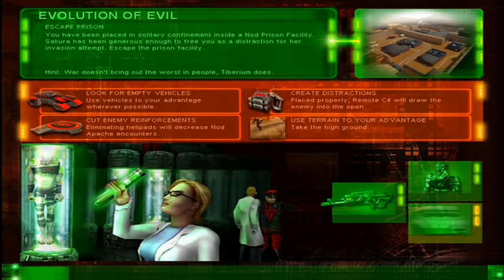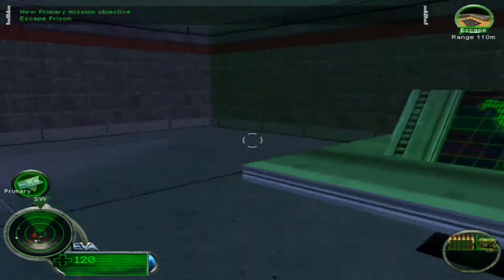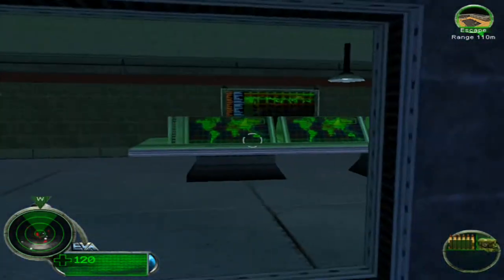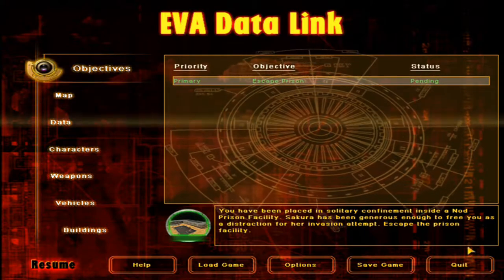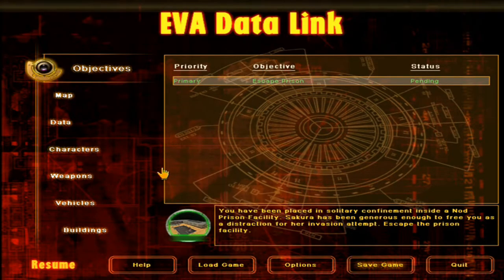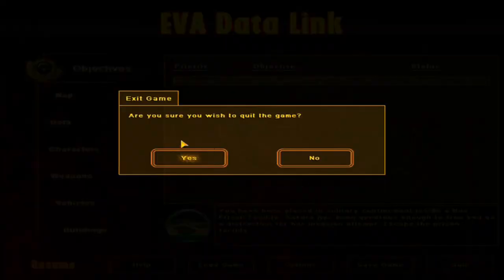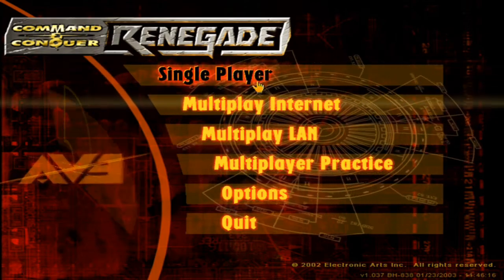Alright, so escape prison from Evolution of Evil. You have been placed in solitary confinement inside a Nod prison facility. Sakura has been generous enough to free you as a distraction for her invasion attempt. Escape the prison facility. War doesn't bring out the worst in people - Tiberium does. Basically: cut enemy reinforcements, look for empty vehicles, and create diversions. Next time we'll be having some fun, and we're only going to start with a pistol, so that'll be fun. Let's save the game here.